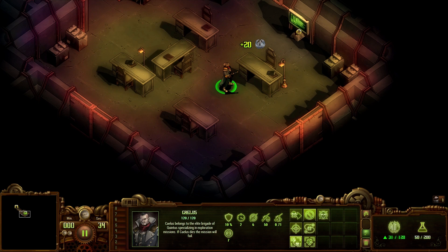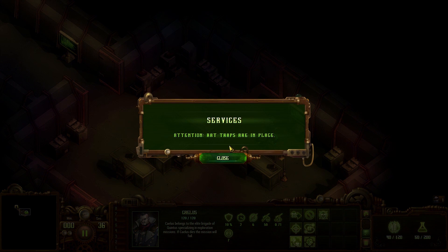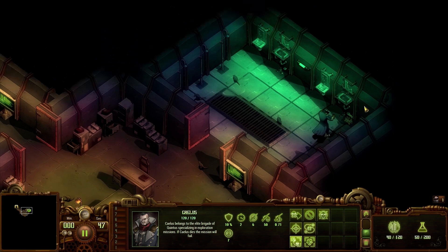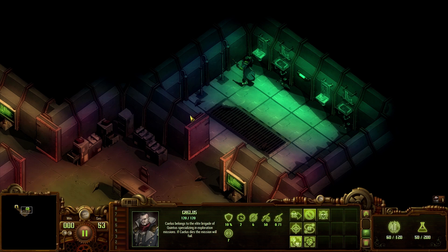Rat traps are in place - this is going to be fun. Let's not walk over that, I've got a funny feeling it might be dangerous. Great, empire points collected. I don't want to walk over that either - I've got a feeling that's going to be some sort of rat trap and it'll kill me. Let's move on.